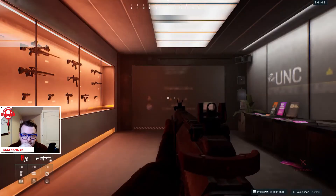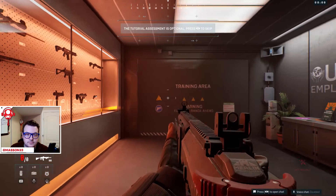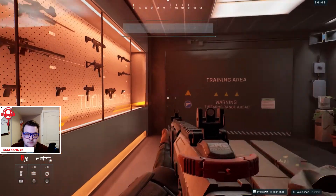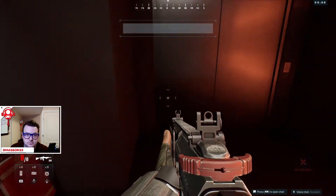You can relax in the waiting room while the previous candidate finishes up or is finished off. We've provided company-issue gear for this training assessment. When you're ready, move through the door.